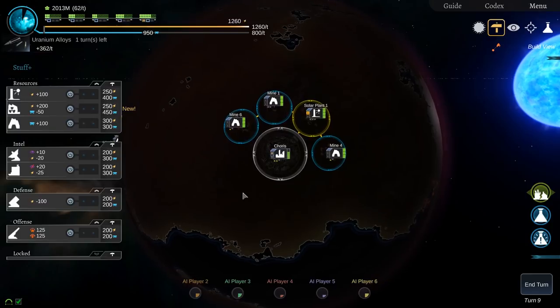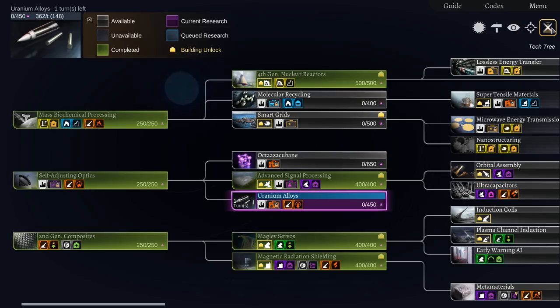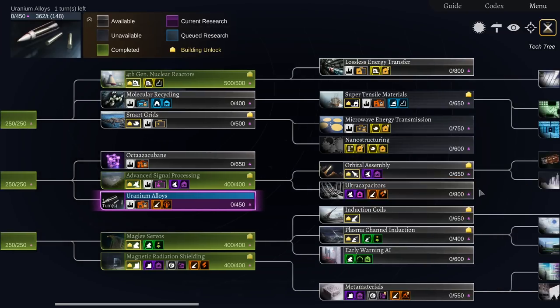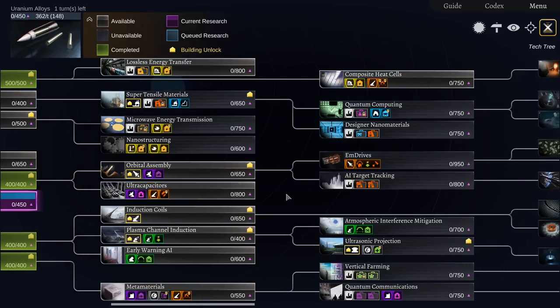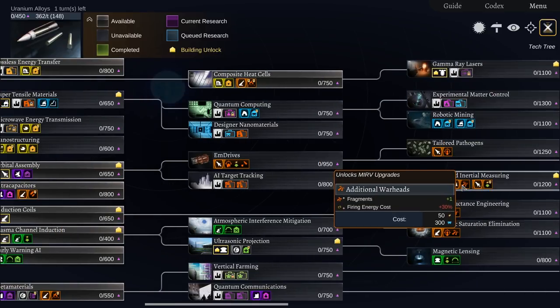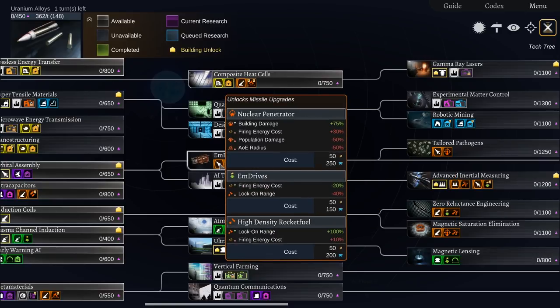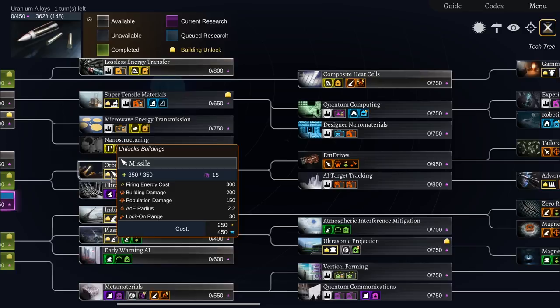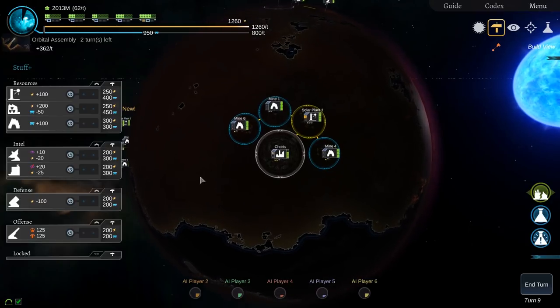That would be very very good if I had the MRIV, because then I could actually target specific parts of them. How long to an MRIV? Or do I want missiles? Yeah — missiles allow you to target specific points if they get close enough, so we'll do that.